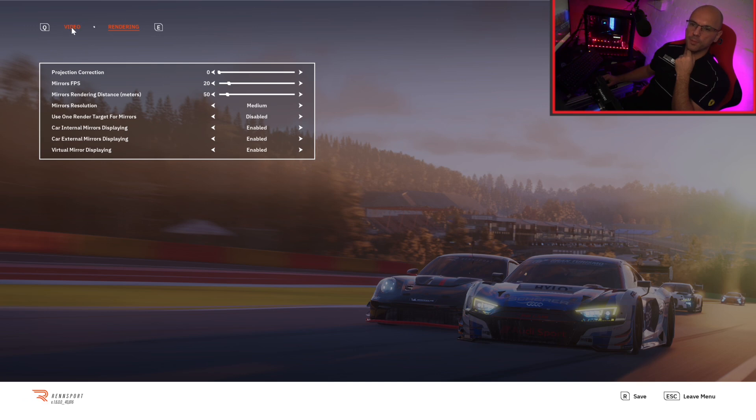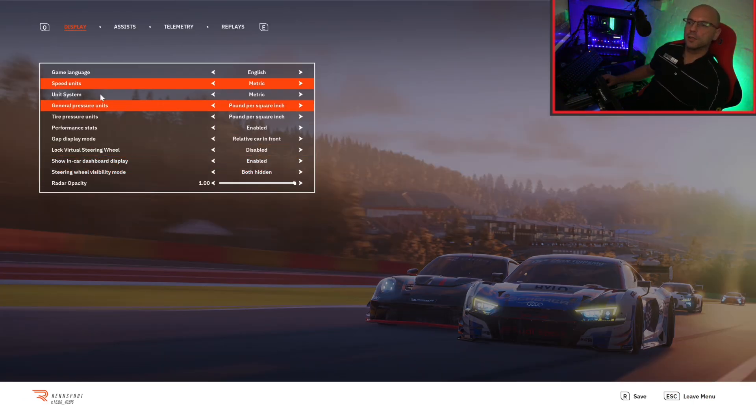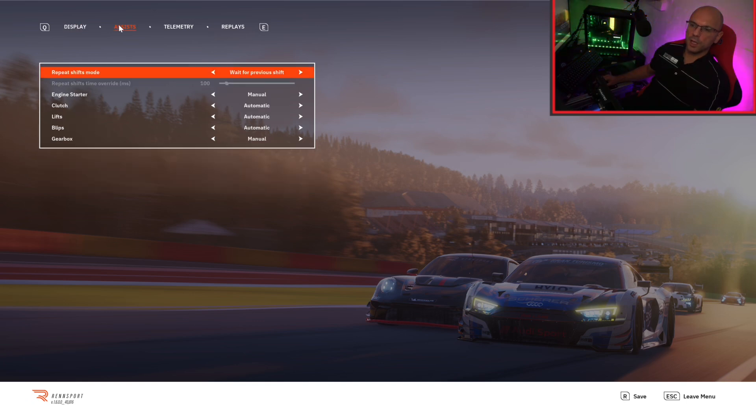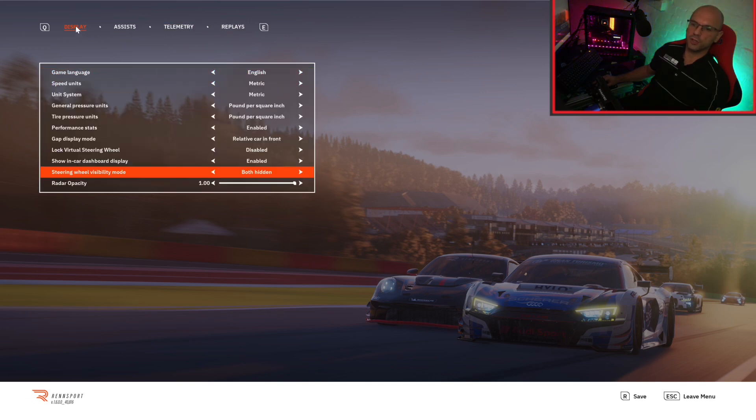Gameplay and HUD: I just changed this — if you want to get rid of the steering wheel in the car, I don't like to see it, but you can have the steering wheel and driver visible. I have both hidden. Assists I just left at standard. Telemetry and replay I haven't touched at all.